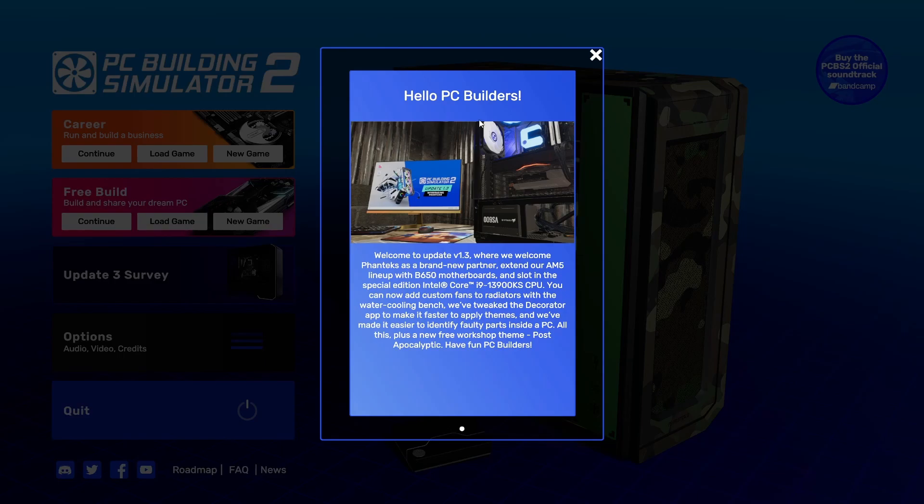Hello everybody, so we're back in PC Building Simulator 2. They've just had a version 1.3 update, where we welcome Fanatics as a brand new partner, extend our AM5 lineup with V650 motherboards, and slot in a special edition Intel Core i9!